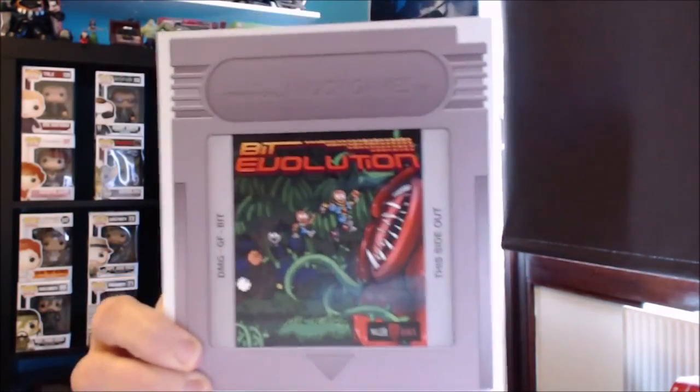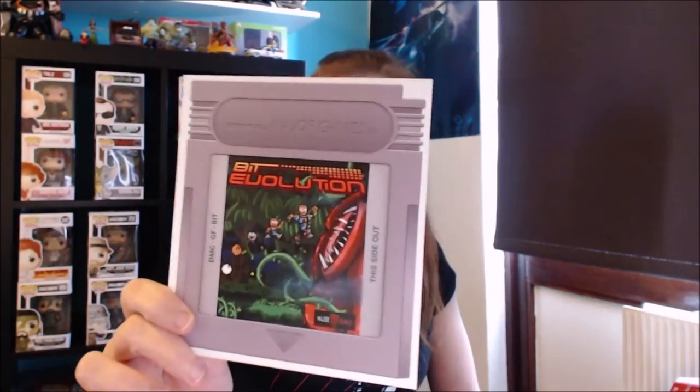Okay, let me put that to the side and jump to the first item. What is this? This is a game — Bit Evolution! This looks really cool, guys. This is actually a game and you can enter it on Steam and play it. It looks nice, yeah, it looks nice. So this is a game — pretty cool!